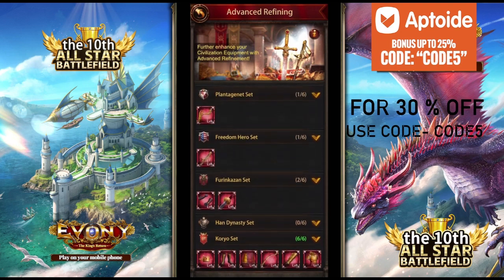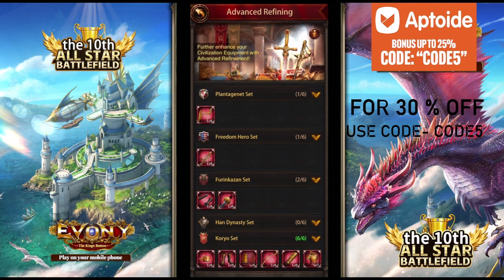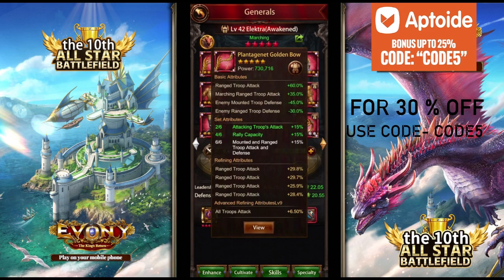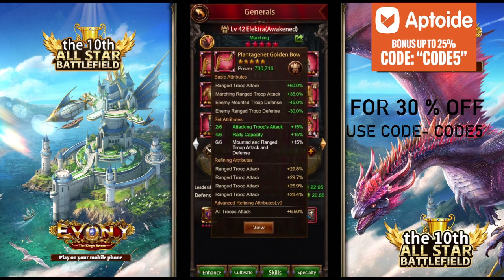You can only advanced refine equipment that has all gold refines. Like my Plant Agent Bow — it's all gold. You can see it's 29 percent, 25.8 percent above is gold, everything is gold. Only when you get everything to gold can you then advanced refine. Otherwise you cannot.